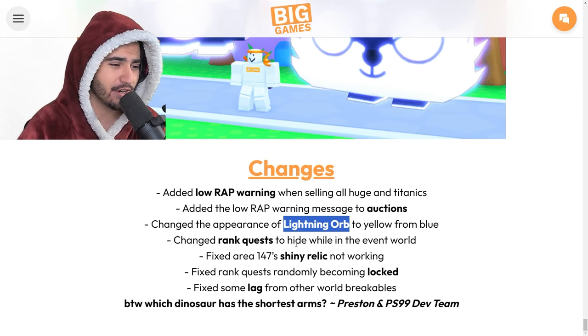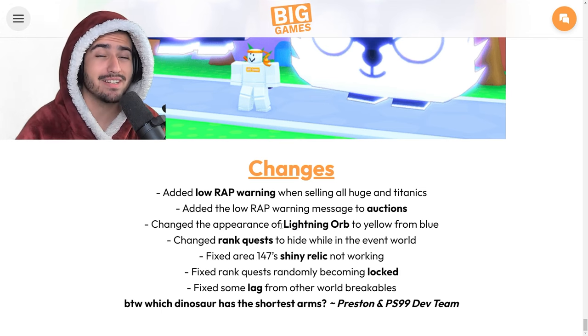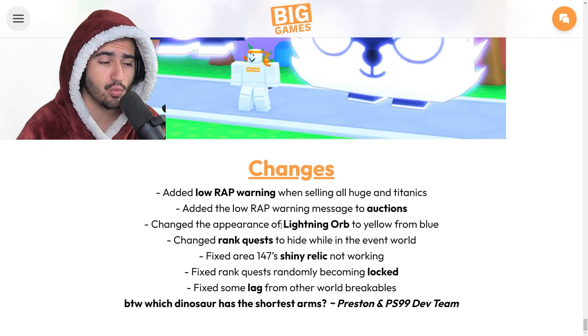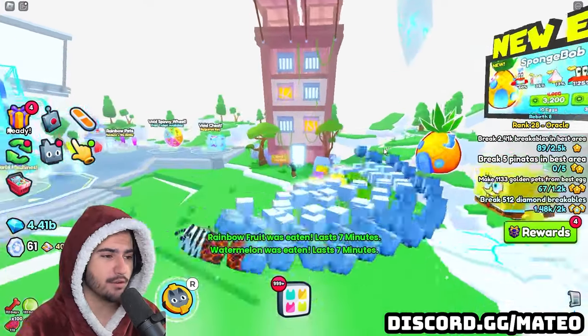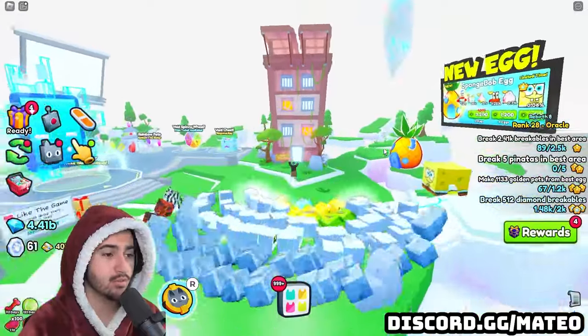Big Games is so weird for doing this color change. That other diamond enchant we expected to see in today's update just wasn't included at all - I don't know if the idea was scrapped or what they were thinking. But besides that, let's actually hop into the Dino Tycoon world on a new account so we can experience it together.